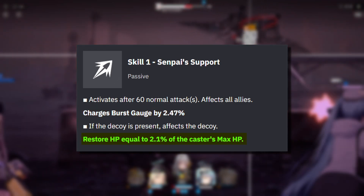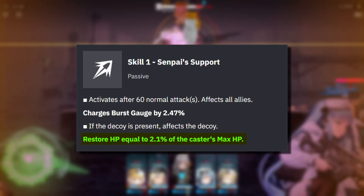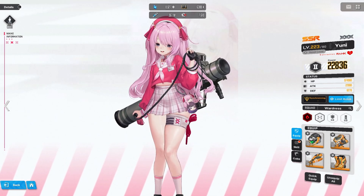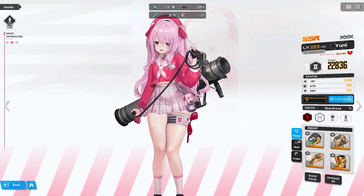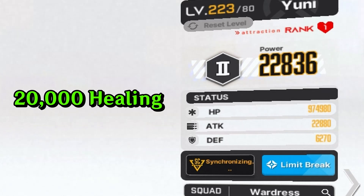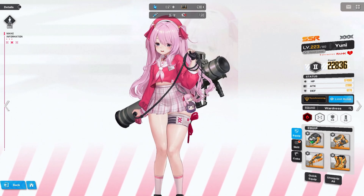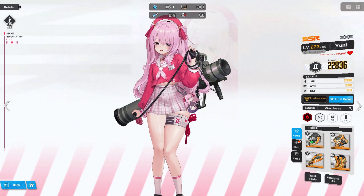When it comes to the decoy HP recovery, we can get a rough estimate of how good this is by referring to one of my SSR defenders. At level 223, using level 0 tier 9 equipment, attraction level 1, and level 33 on the manufacturer upgrade, your SSR defender around the same level will have around 974,000 HP, which comes down to roughly 20,000 HP recovered to the decoy. It's probably not the most insane ability, but in combination with her other skills, it should be good enough to keep the decoy alive for some time.